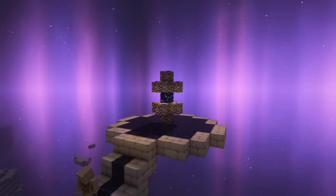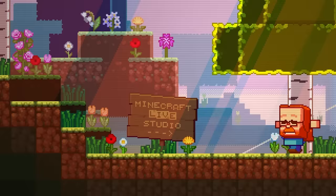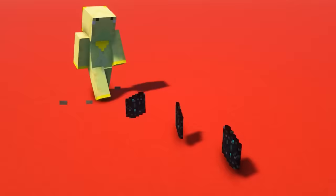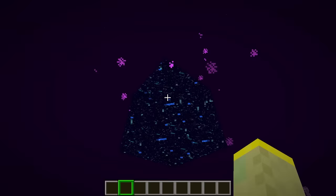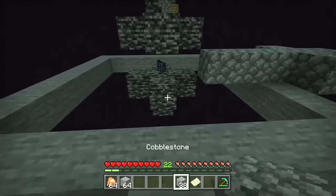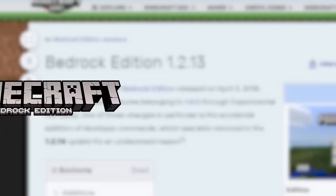End gateways are the source of many bugs and glitches, and at this point Jeb probably regrets adding them. However, the coolest thing you can do with the gateway portal is collecting it. There is actually a way to get the end gateway as an item in survival, although you can only get it in a specific update on Bedrock Edition.